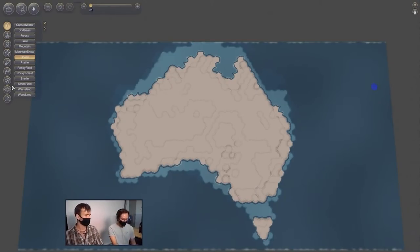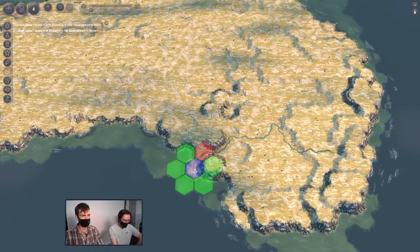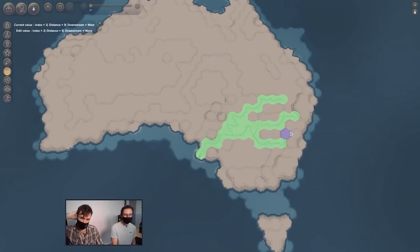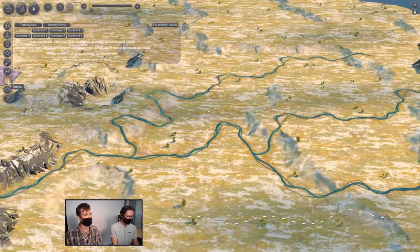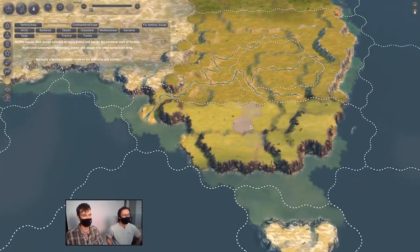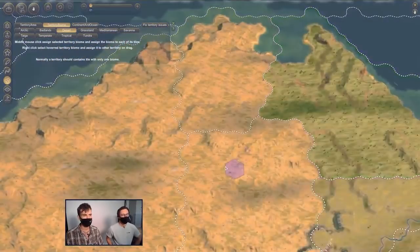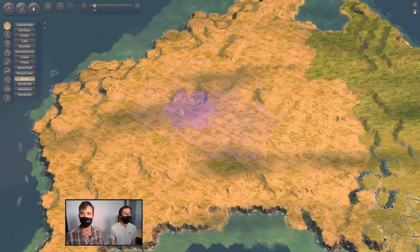Now let's talk some multiplayer settings. We heard from the developers that — while they were building this gorgeous-looking, realistic Australia — Humankind will support up to ten players in multiplayer lobbies. However, at launch, about midway through the live stream when placing cities, the game appeared only geared to support eight players, or at least the map editor was geared up for eight.